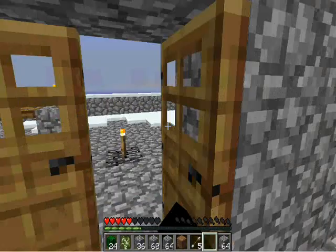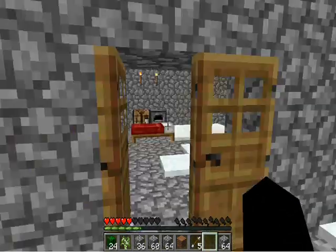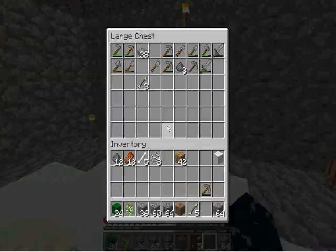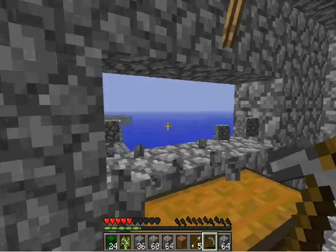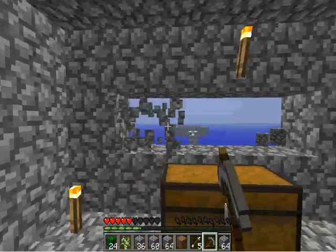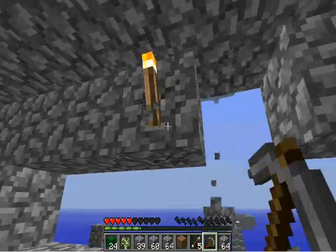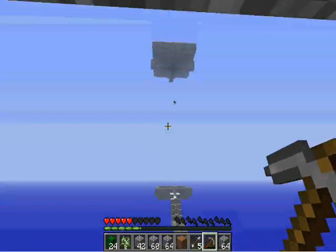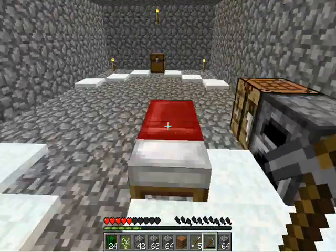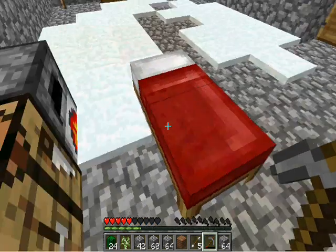It's nice and sunny outside. Actually, let's have a little view window — nice little view. Just so we can see if things are falling. Let's get rid of these two top ones — things are falling! We need some of that and some of that. Nice, we got the bed.